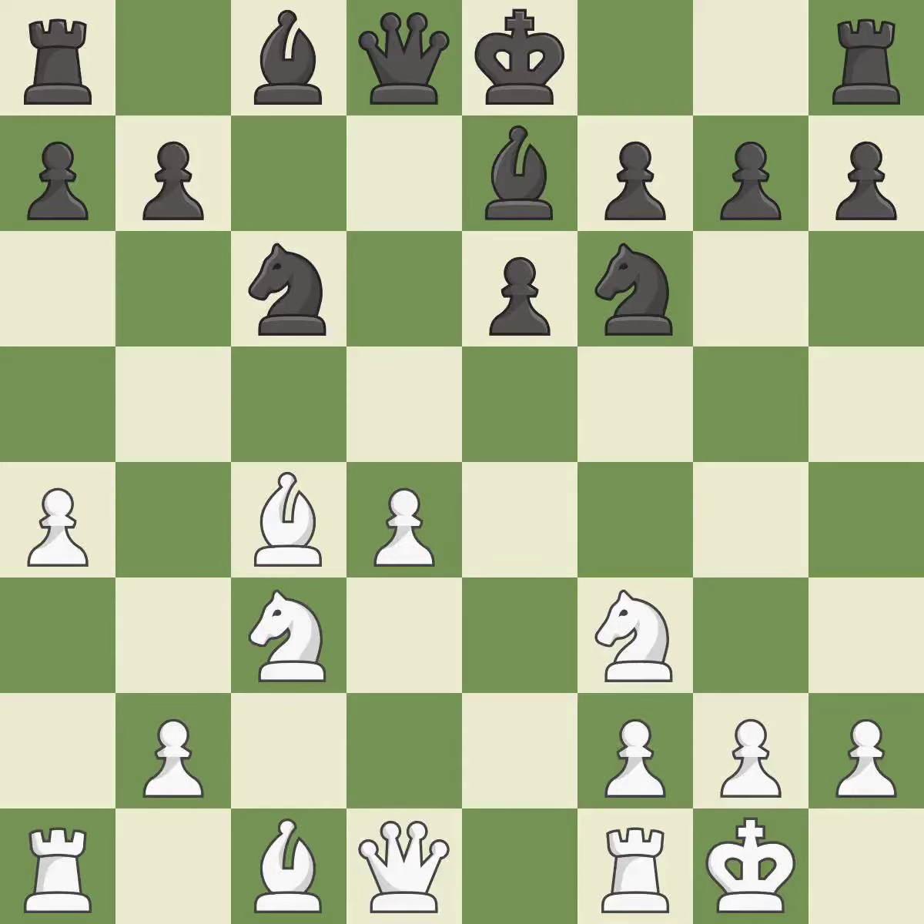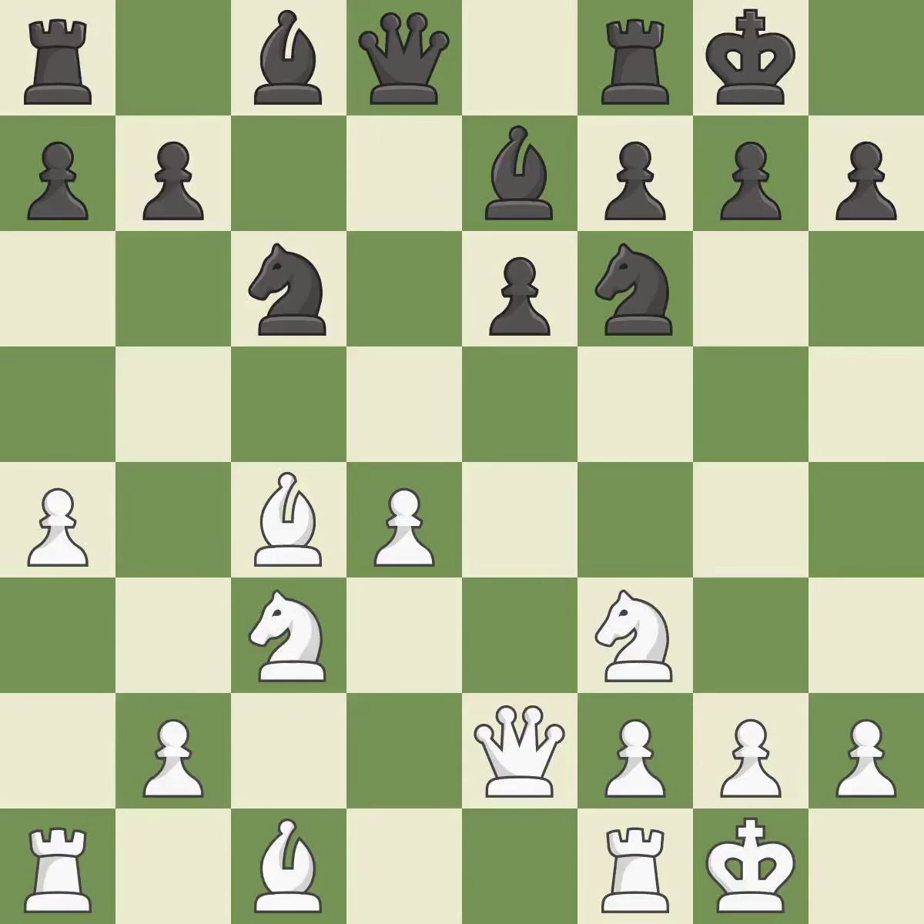By moving a bishop from its initial square, this activates it. This activates a queen by developing it off of its starting square. Castling develops a rook while also moving the king to safety. Castling to the same side of the board as the opponent tends to lead to less sharp positions as compared with opposite side castling. This protects the attacked pawn. This offers an equal trade of pieces.